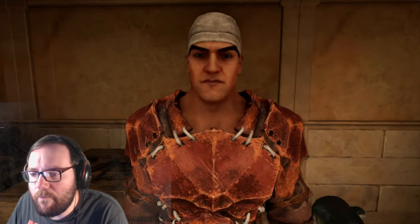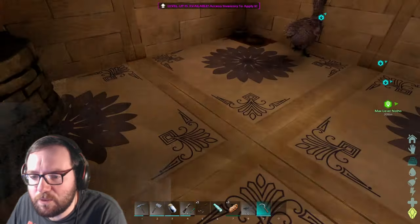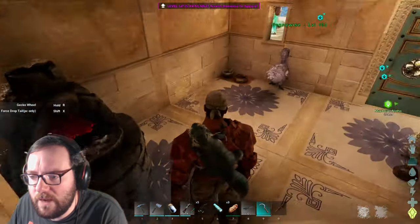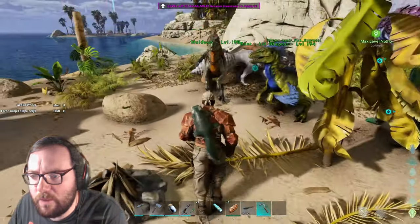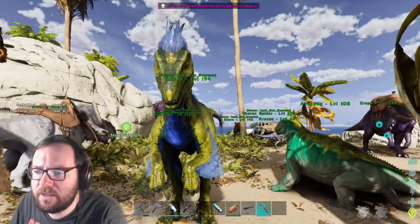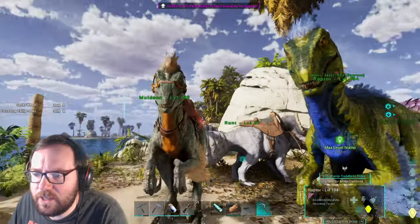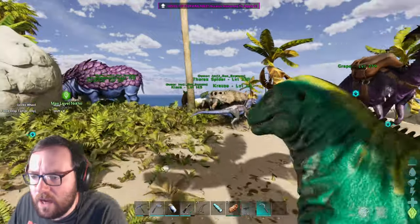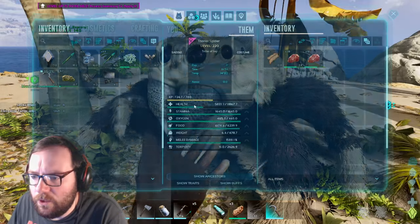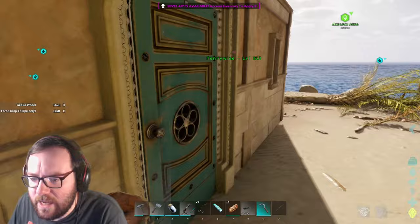Welcome back to another episode of Ark Astraos. Last episode we tamed a cute little salamander or gecko named 15 — named after the GEICO commercial — we also tamed a female raptor which had pretty terrible stats, only a level 130, and we got this thorax spider, which was the main thing we got. Looking cool as all hell.